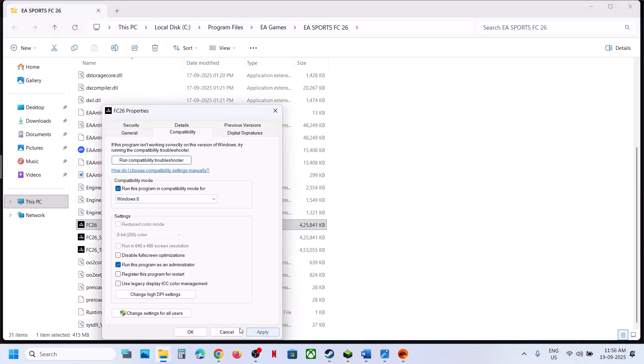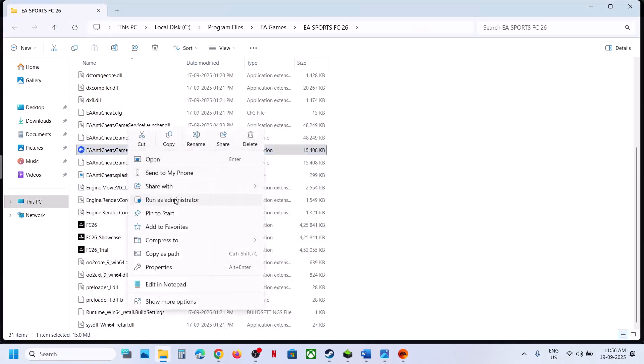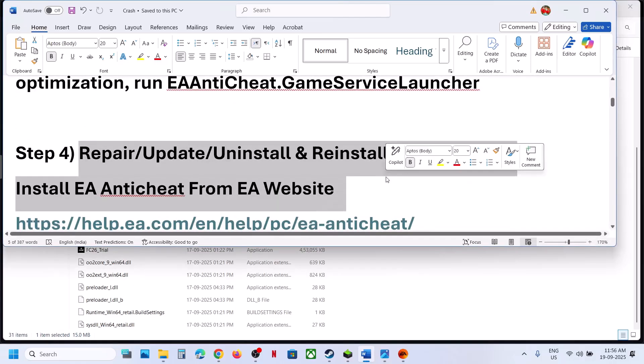Still not working? Try Windows 8 compatibility mode — hit Apply, click OK, launch the game and check. Still not working? Check Disable Full Screen Optimization, hit Apply, click OK. You can also try Windows 7 compatibility mode. When you've tried all these, uncheck the boxes, hit Apply, OK, then right-click EA Anti-Cheat Game Service Launcher and run as administrator.